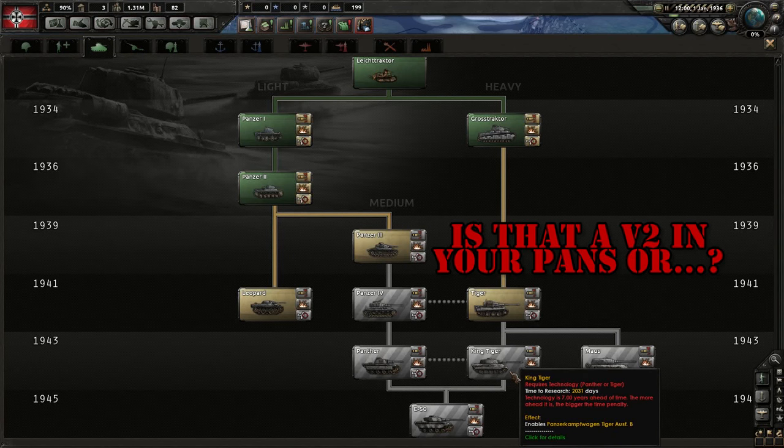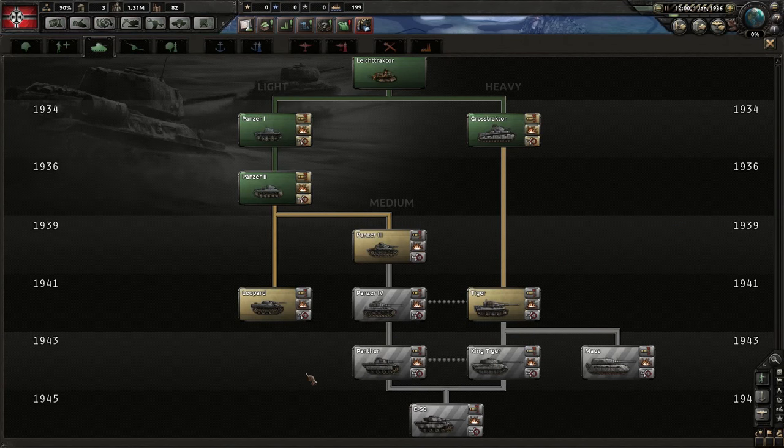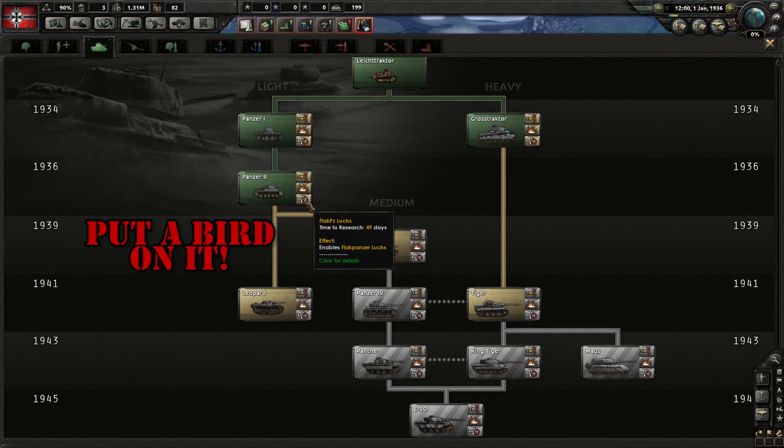And there's the good ol' King Tiger on the armor tree! Looks like we'll have to research the regular Tiger and some Panzer models before we get down to him. This is also where you can research tank variants. For instance, I could turn my Panzer II into a tank hunter, give it more soft attack against infantry, or create an anti-aircraft vehicle based on the chassis.